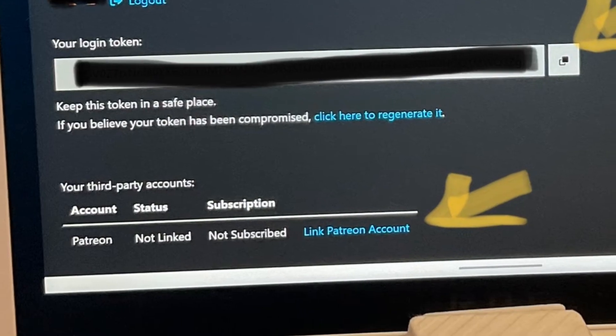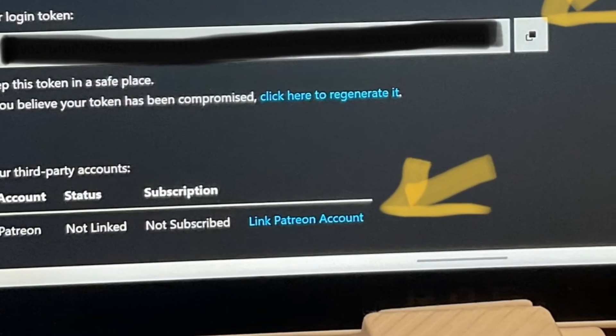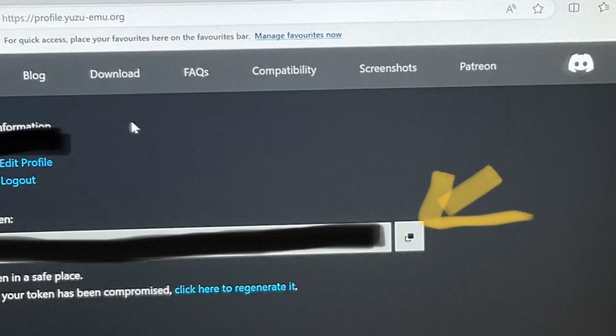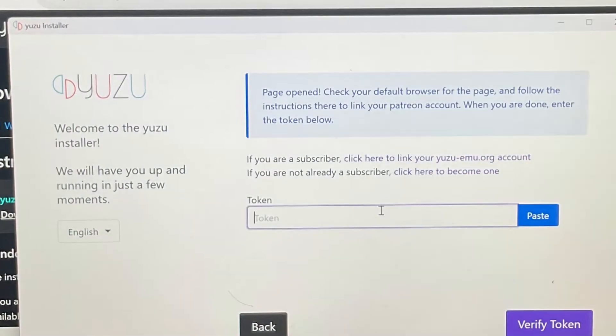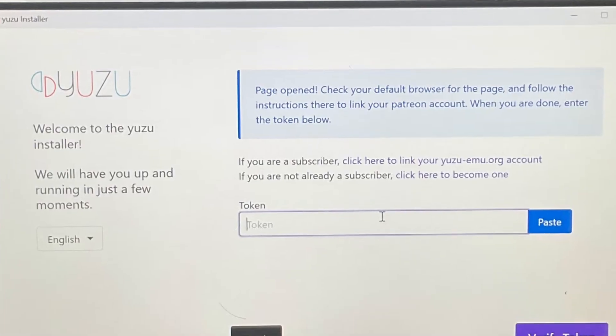Final two things here: first, click on 'Link Patreon Account,' and second, click on this button to copy your token and then enter it right here in the Yuzu installer.